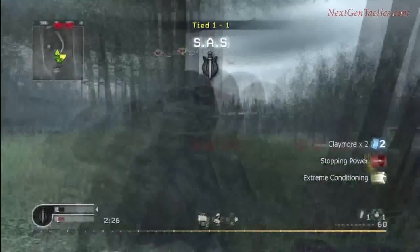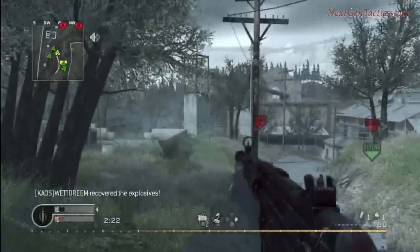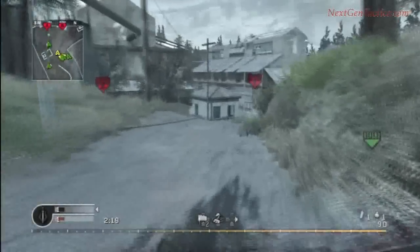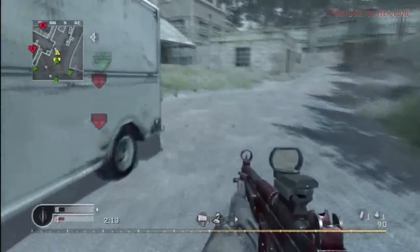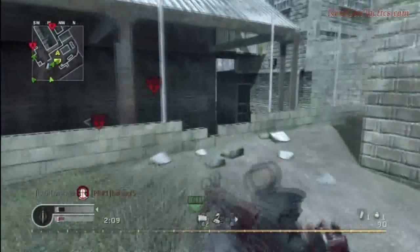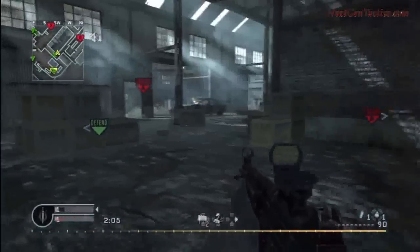We're going to B again. Personally, I don't like going to A — I find it's too easy for the defensive team to set up. They can easily get to even the very front and have their positions set quickly. Whereas B is sort of susceptible to people going underground.